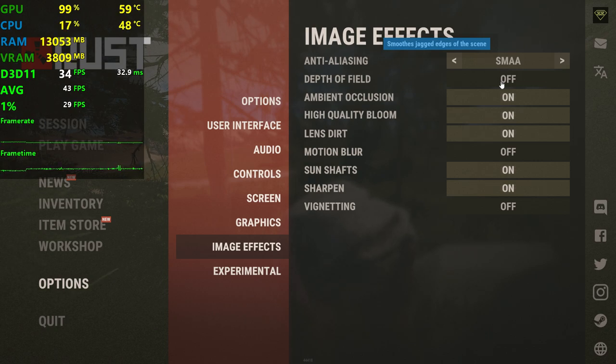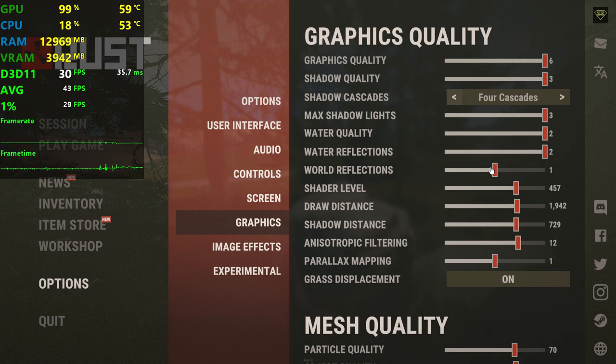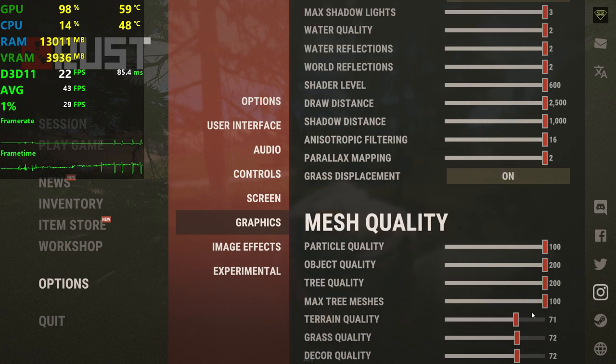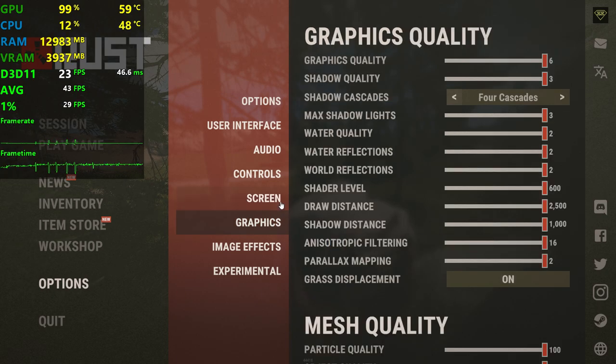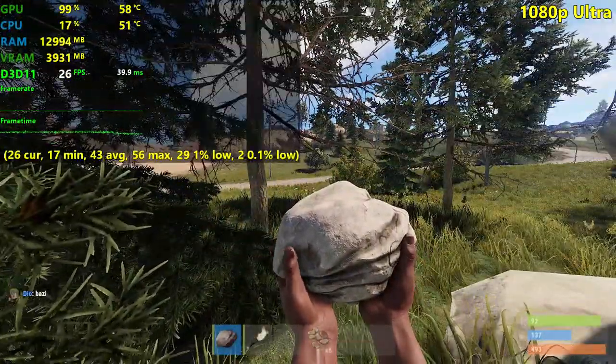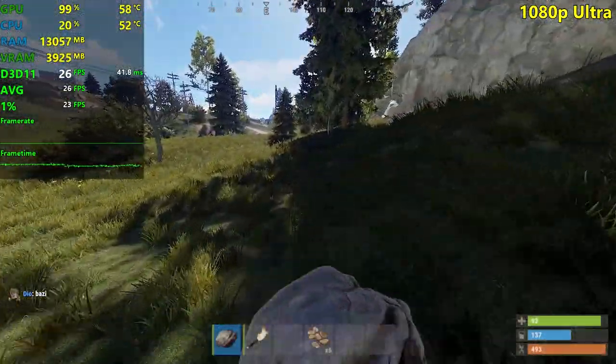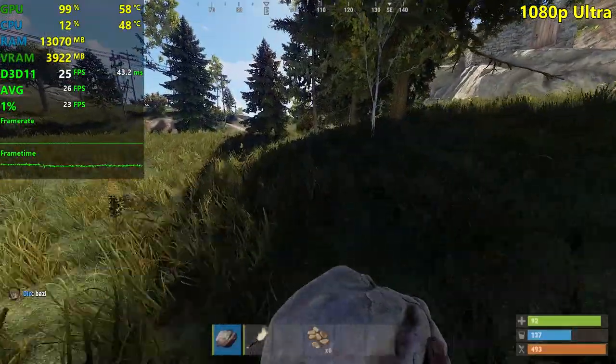Let's put the anti-aliasing to SMAA and set everything to maximum settings for ultra. As I'm doing this, our FPS are dropping by so much — we're in the low 20s right now. The game is just not playable at 1080p ultra. Don't really bother playing with 20-something FPS, unless you have a GT 710 and you're used to it.